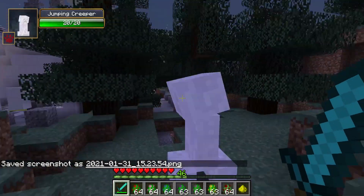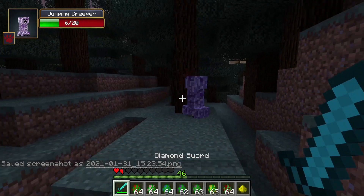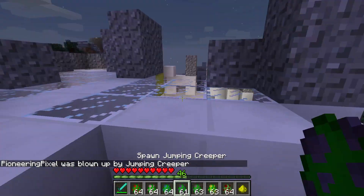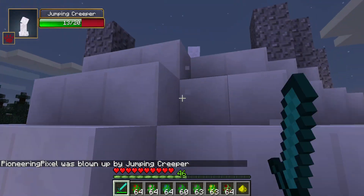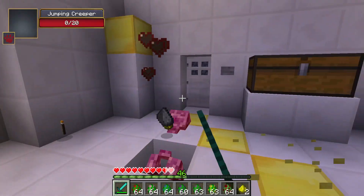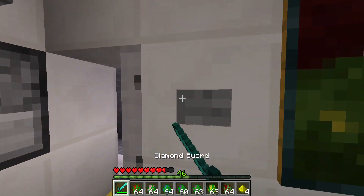The jumping creeper — I'm not entirely sure what it does. It didn't really jump clearly, so it might actually be broken. It did eventually jump all the way down, and I managed to kill it, but it didn't drop much of anything notable. It turned out to be surprisingly deadly though.